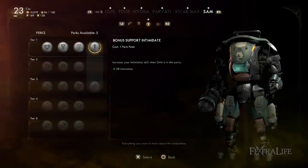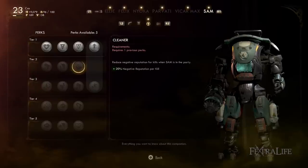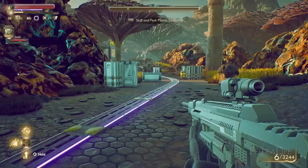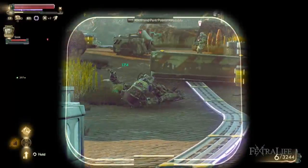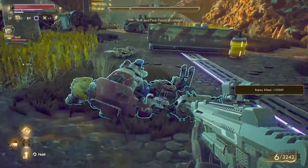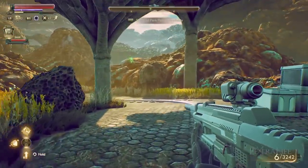SAM provides a passive increase to Intimidate, reduces negative reputation you gain from killing people inside factions — very good if you want to go on murder sprees — and increases his personal damage to auto-mechanicals. His ability has him jump into the air, knock down a target, and spray acid on them, which is also very good. Personally, just from watching SAM and Max in combat, SAM tends to do more damage and his AI seems more effective. Ultimately it boils down to which personality you prefer and whether you want a bit more Hack/Science or a bit more Intimidate — the skill difference is fairly negligible.